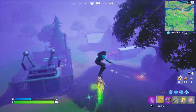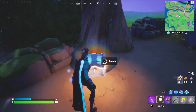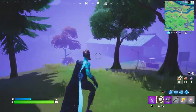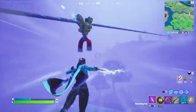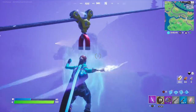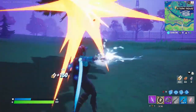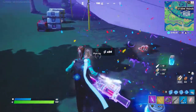Another update with Fortnightmares: the charge shotgun has been vaulted. Many people won't know until they've played a while and realize they just can't find it anymore. Honestly I was starting to like it, but as long as pumps are still in the game we're chilling. Also, the mythic Hulk Smashers are now in the regular game — previously only in the Marvel LTM. You can find them at the Stark ships in normal matches, and they should work the same as in the LTM.